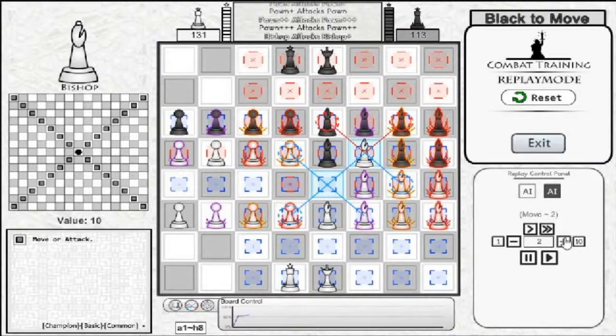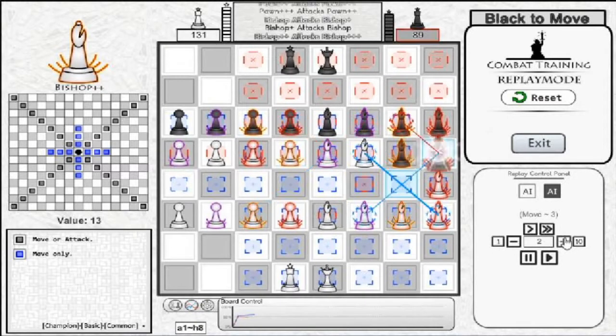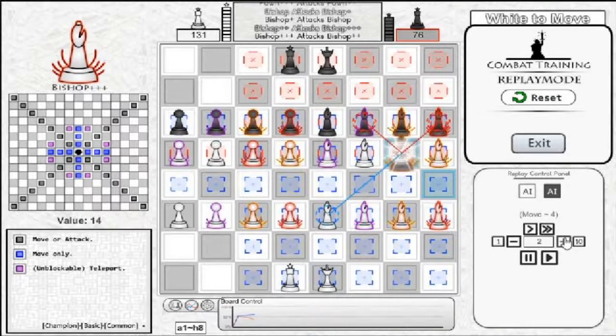The base tier of Bishop costs 10 value, and it can move or attack anywhere diagonal to it. The second tier of Bishop costs 12 value, and it gains the ability to move to any adjacent square. The third tier of Bishop costs 13 value, and it gains an additional 2 movement squares in each direction. The fourth and final tier of Bishop costs 14 value, and it gains the ability to teleport in an elongated L-shaped pattern, 3 spaces across, 1 space away.